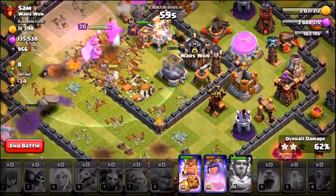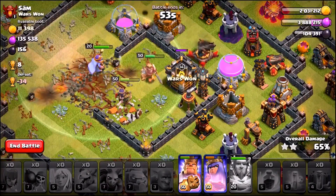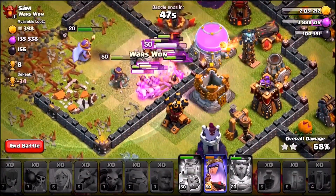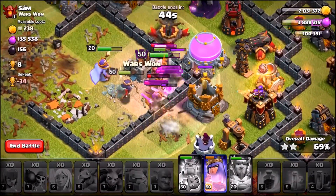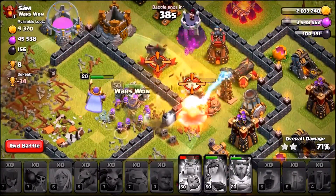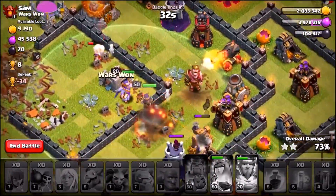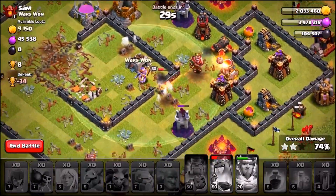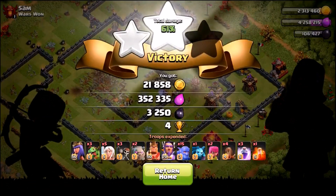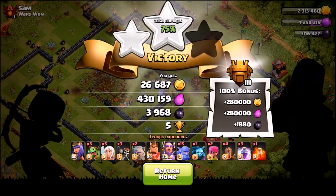We're gonna smash the Grand Warden's ability to save the Queen. Unfortunately we've lost our Healers, but we're up to 64% and already grabbed a second star with a huge amount of damage. Let's use the King's ability to take out the entire core. We're making our way towards 70% for the 100% loot bonus. The Queen's ability takes out the Elixir storage in the center — there's one more left on the other side but I don't think we'll get it. At least we got over 70% and that gets a 100% loot bonus.